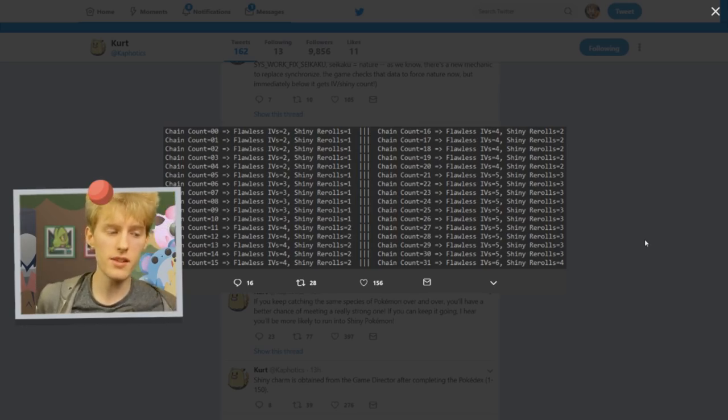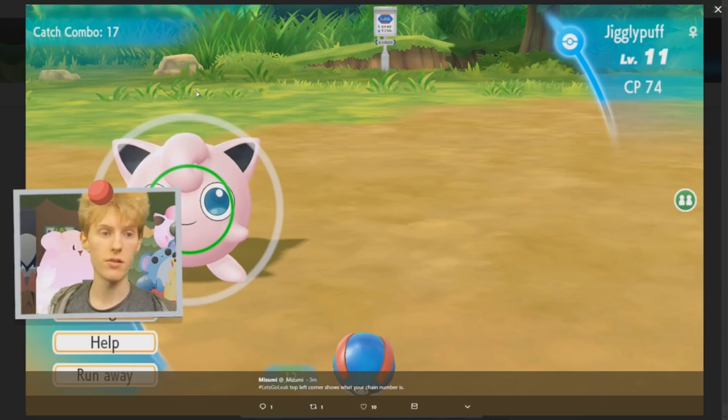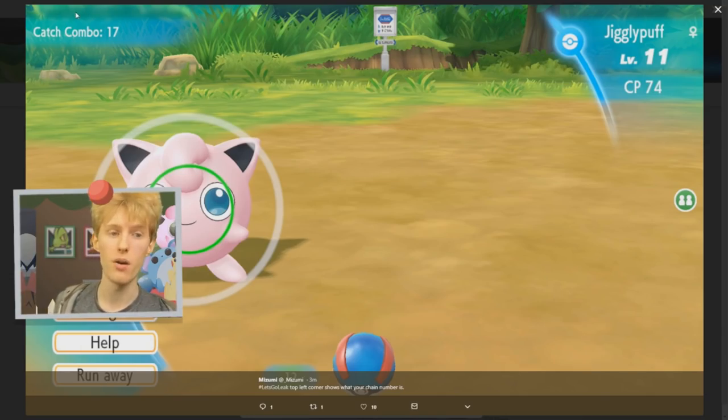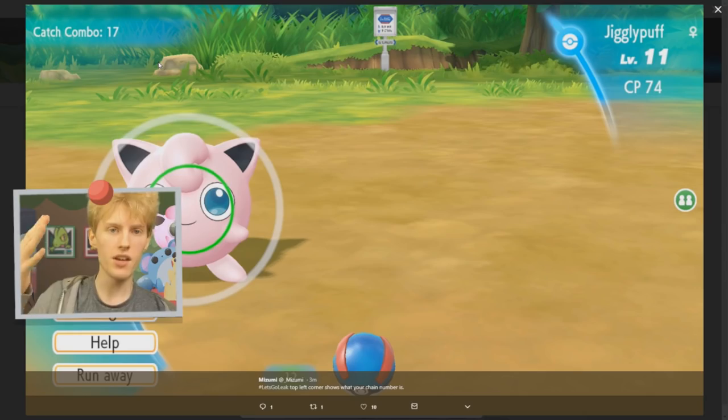This is absolutely insane. It has never been easier to obtain competitively viable Pokemon in the Pokemon series, and this is also going to be a really fun way to encounter shiny Pokemon — it's not just mindless like SOS chains are. Something important to note: in the top left-hand corner of the encounter screen, it will also tell you your catch combo, a really nice quality-of-life feature. You'll never lose track of your catch combo.